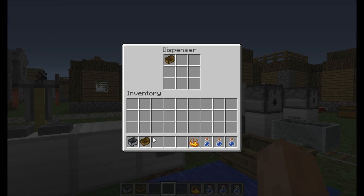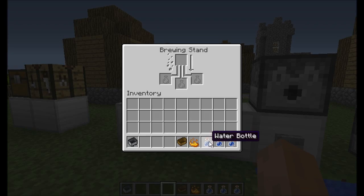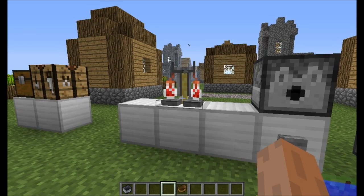You can now shift stuff in and out of a dispenser, which is very good. You can also shift items in and out of the brewing stand — they go into the correct slots automatically. If you have an ingredient it goes above. However, there's a small bug where you can't shift-click the third bottle; you can place it in manually but not shift-click it yet.